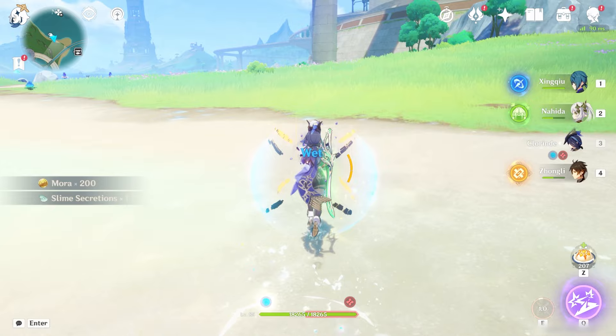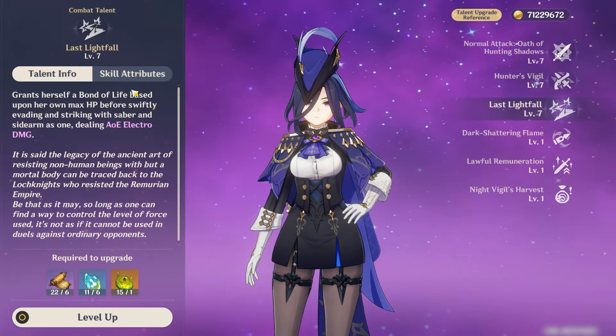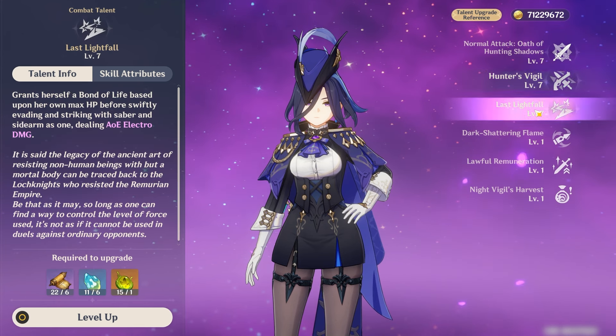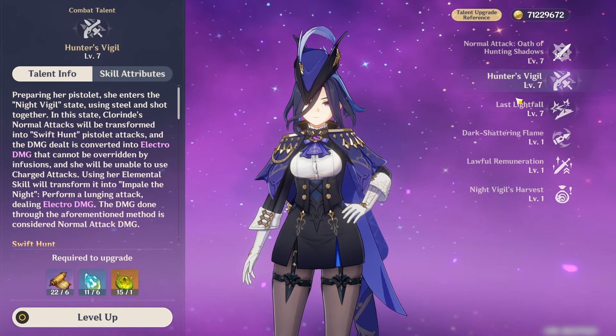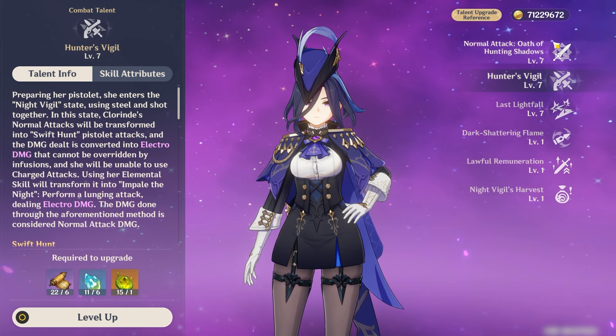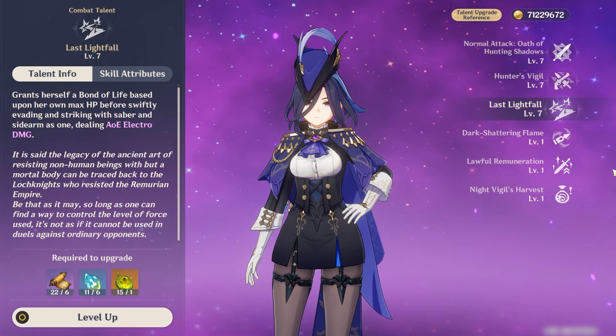But if you have a better way, do let me know. There's actually a use case for upgrading her Burst alongside the skill and normal attack, at least until it gets to level 7 — just a suggestion in case you want a bit less of a headache when trying to achieve that optimal Ball value.